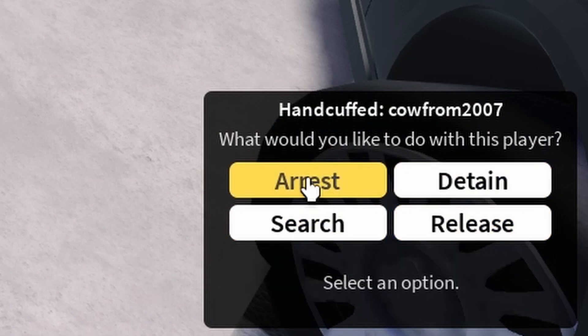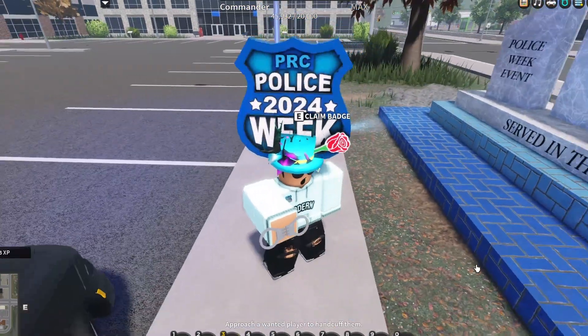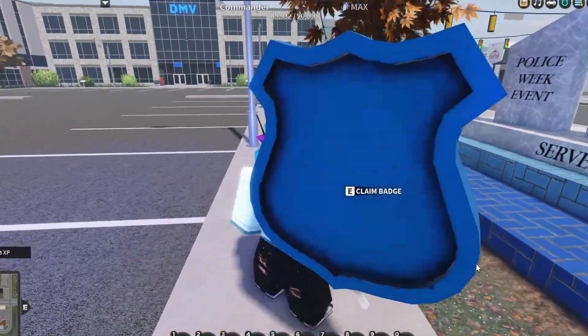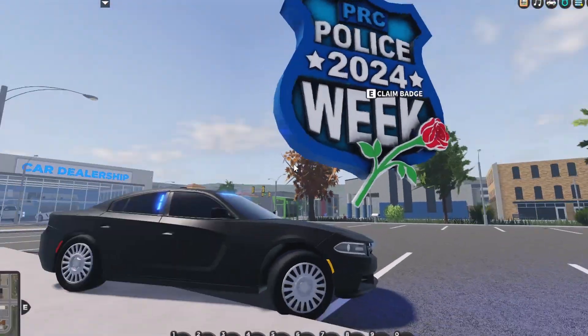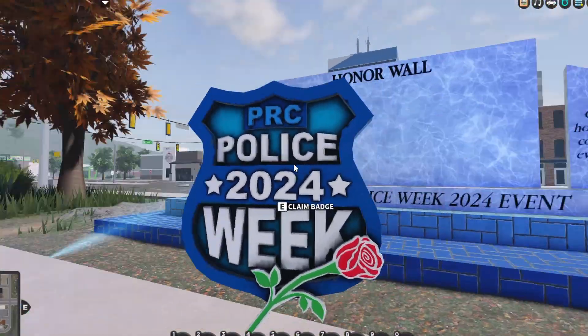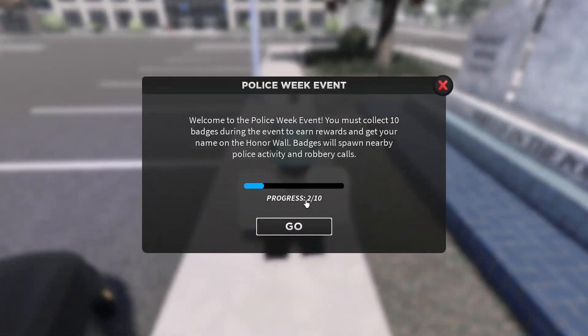Just click arrest, click confirm, and then you'll see the badge literally spawns right where you arrested them — it's actually really cool. This is the exact pin that PRC is selling right now and it looks really cool. To claim the badge, you just press E to claim.